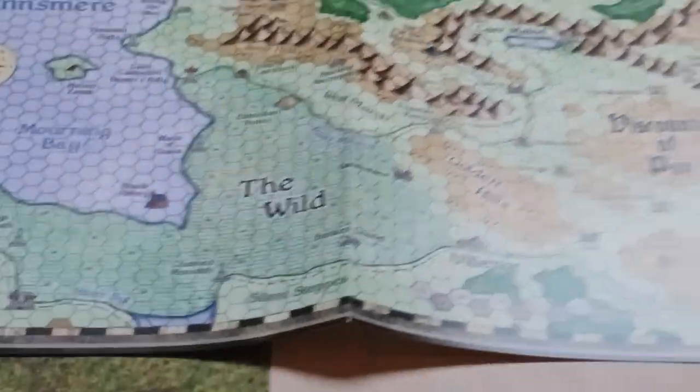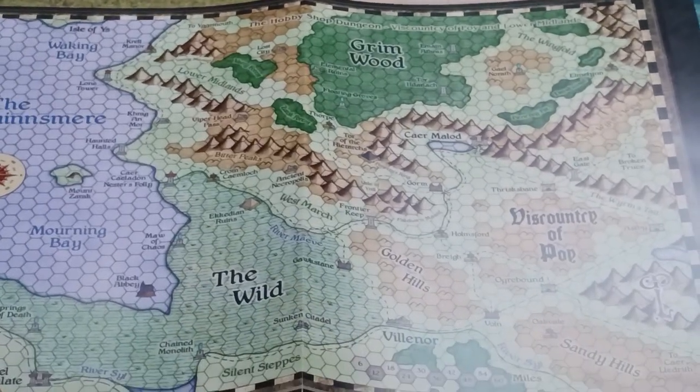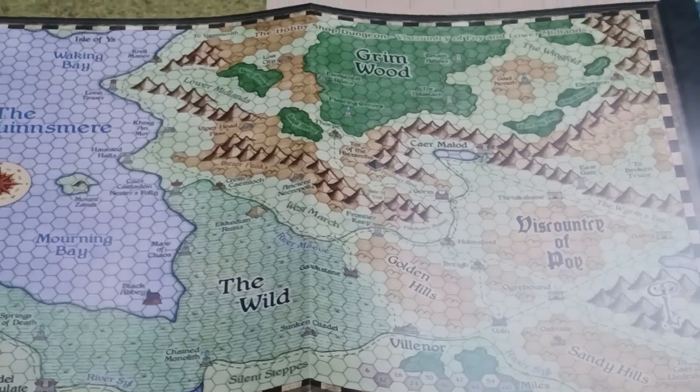So here we have the Viscount C of Poy and Lower Midland map. And I believe that is somewhere in Greyhawk — the exact location I don't quite remember. It's loosely termed and very adept at copyright problem avoidance.